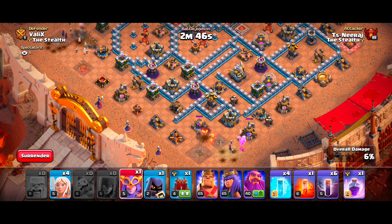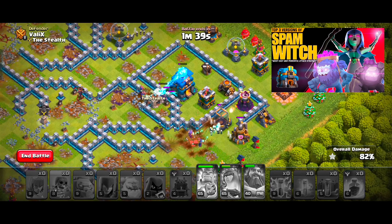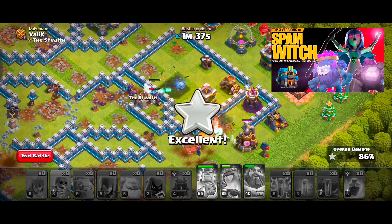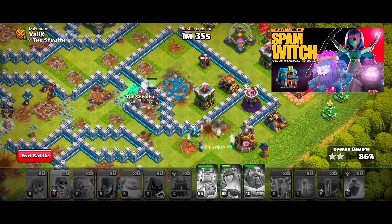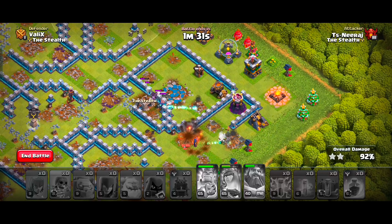Now all you have to do is wait, and our troops will destroy this base on their own. This strategy is really powerful and so easy to use, and I recommend it for beginners or new Town Hall 12 players. You can watch the recommended video above if you want to know more variants of this army. This base is now crushed, and our top 2 attacks will be ground and air attacks, so keep watching.